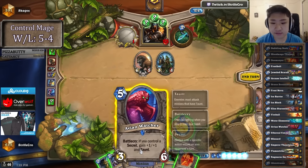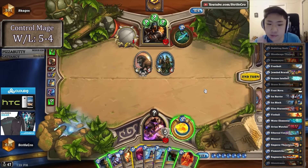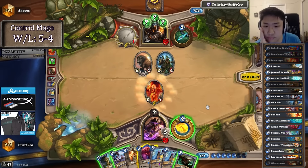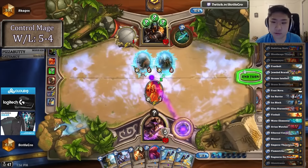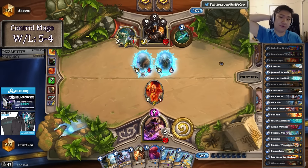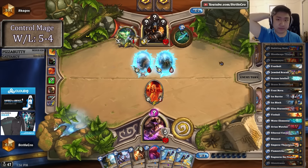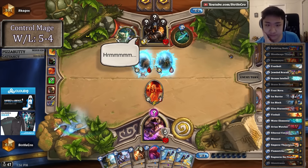Frostmite, Doomsayer sounds nice. This is a 4-7, this is okay, I could play Avian Watcher here. No snipe. So what are the Secrets then? Probably freezing snake, bear, explosive — if it's not snipe. I feel if it's snipe I would probably have to frostball his face to freeze his weapon.